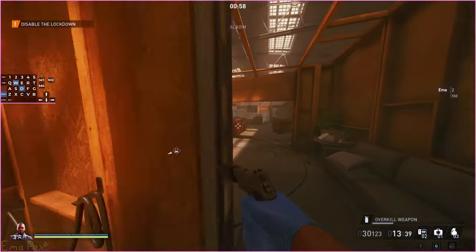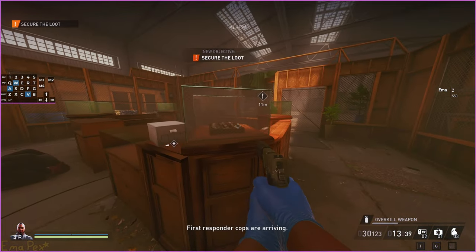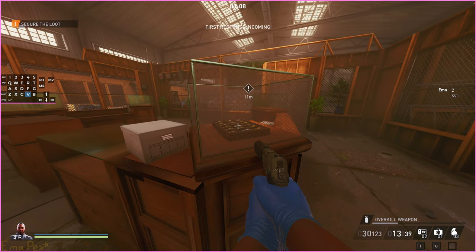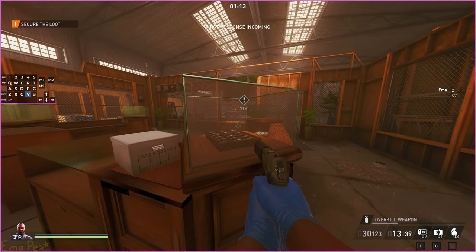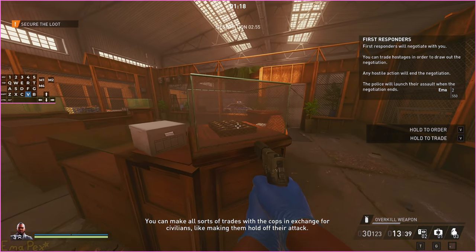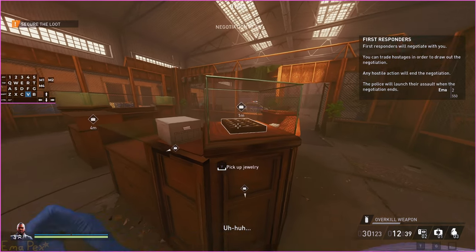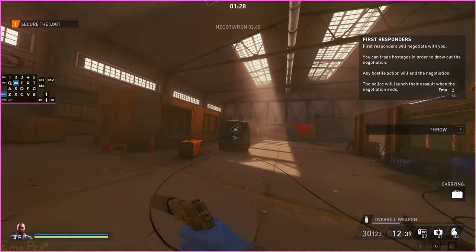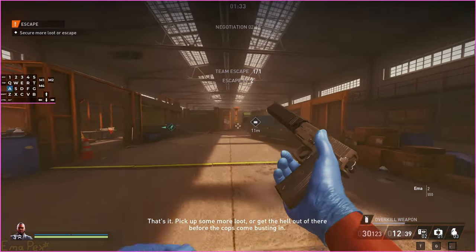You need to disable lockdown, then grab at least one piece of jewellery to escape. The first responder cops are arriving — my favorite. I believe you do need to trade at least one hostage as well, though I don't remember for sure — I'll do it anyway. Then you can grab the jewellery, leave, and that's it. That's the full tutorial.